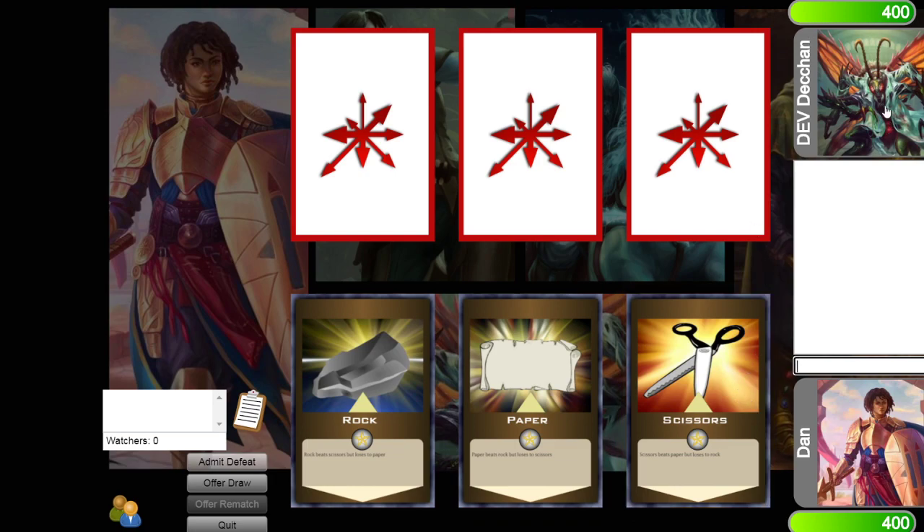You'll see your opponent's character here and your character down here. This is your life total which we call influence. You get 400 and your opponent gets 400.